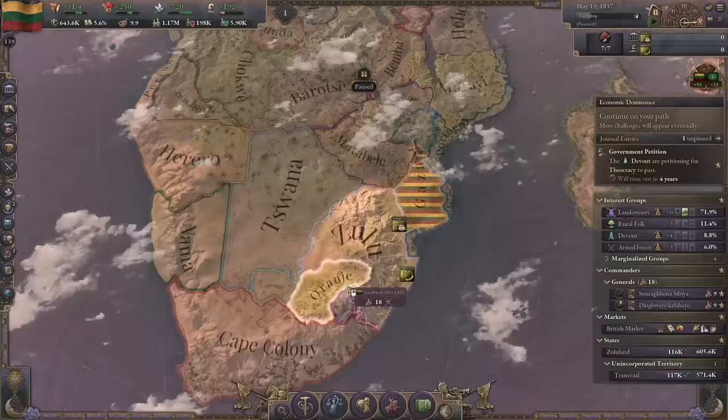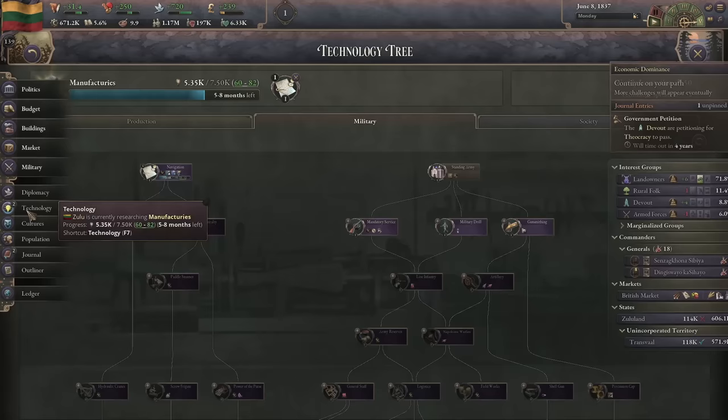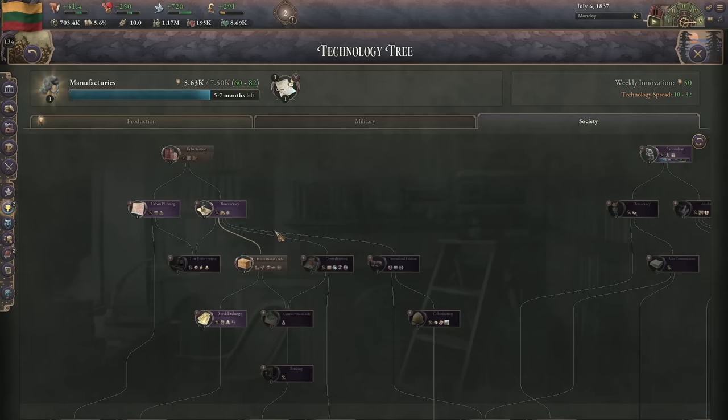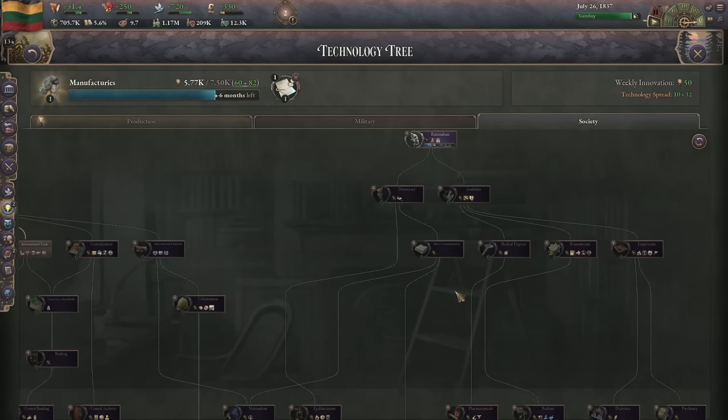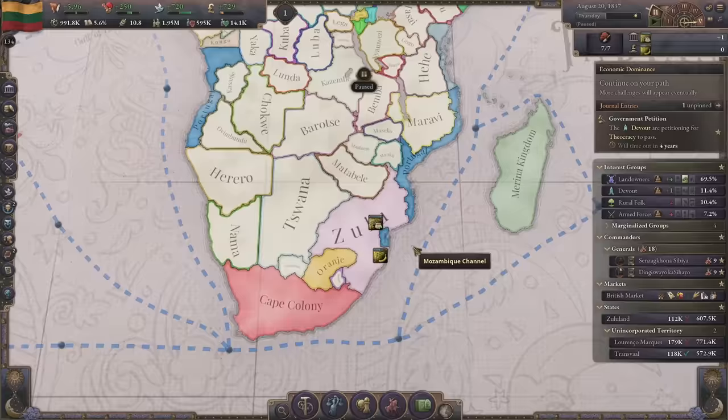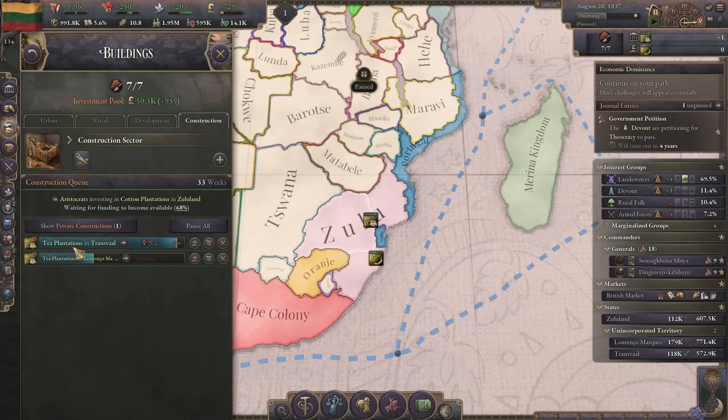They're running Greener Grass - why do they have Greener Grass? I feel like the AI cheats. Playing as the lowest development nation in this region while they have access to Greener Grass that you don't get until later... Greener Grass is romanticism. They start so much more advanced than we are - I guess we're playing on hard mode with Transvaal, but hard mode it is.